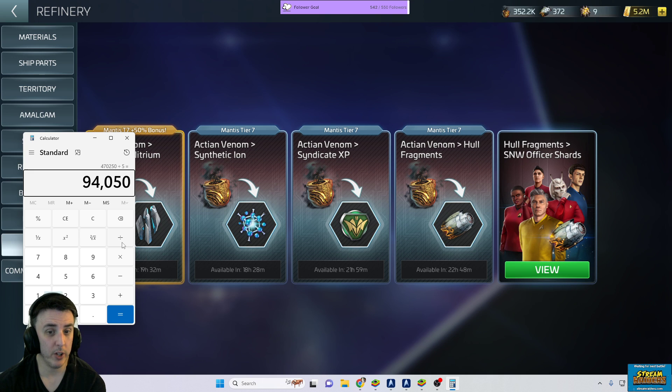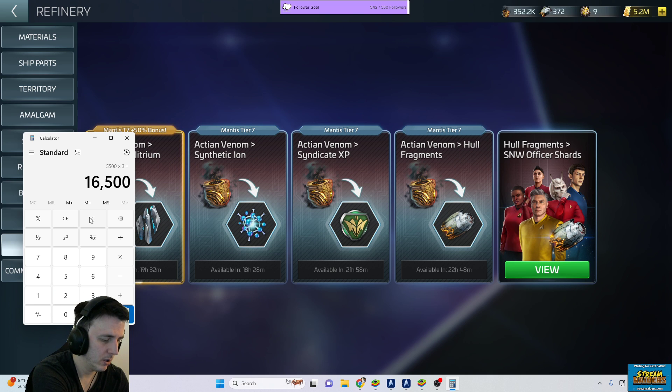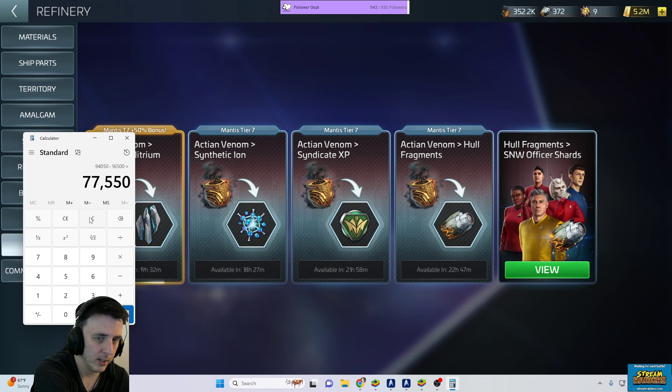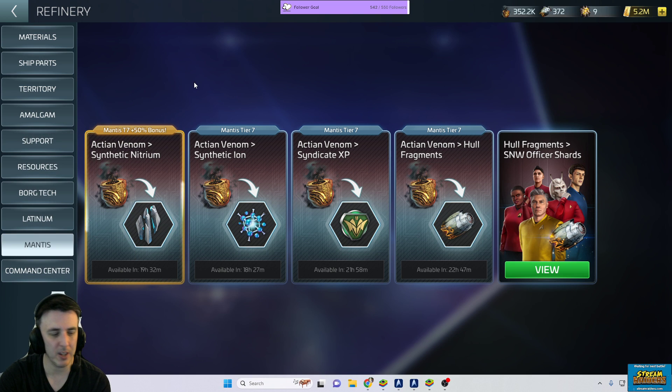If I get 5,500 per day — that's what I get by doing double pulls and doing my event — and if you get them all in and your timers are right, you can do it three times before the event ends. So that's 16,500 that I can get for free. 94,050 minus 16,500. You guys might be in a similar range, maybe plus or minus a little. Probably closer to 80,000 if your Syndicate level is a little lower or your Mantis isn't tier 7. There's not a whole lot of change between the levels — it's like 100 to 200 points per level on the Mantis refinery.